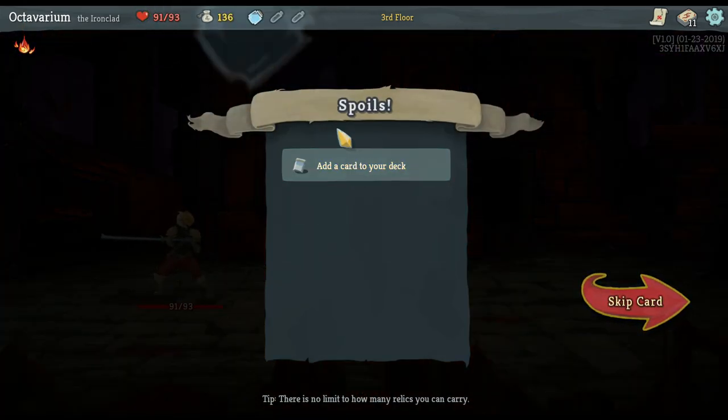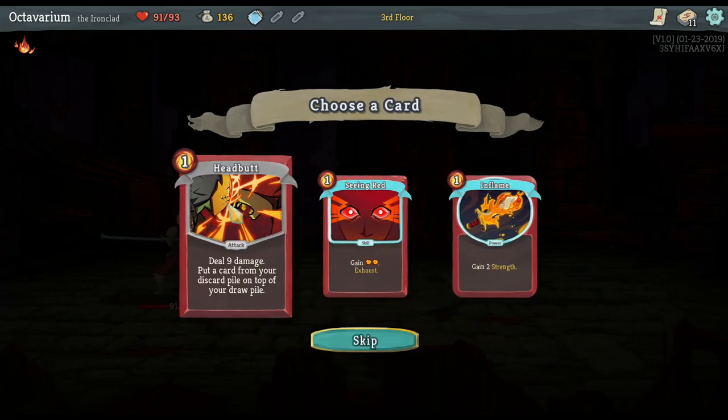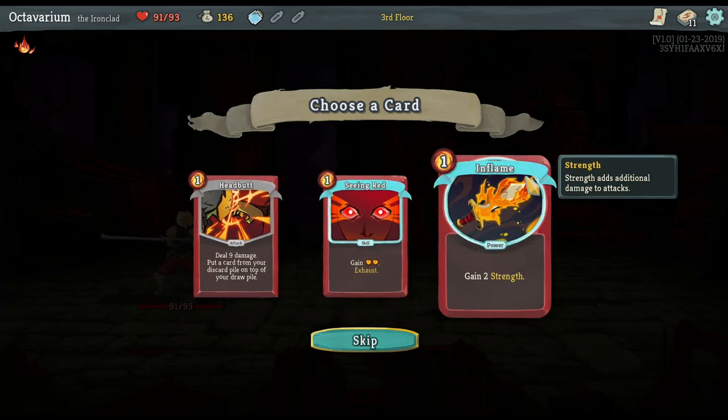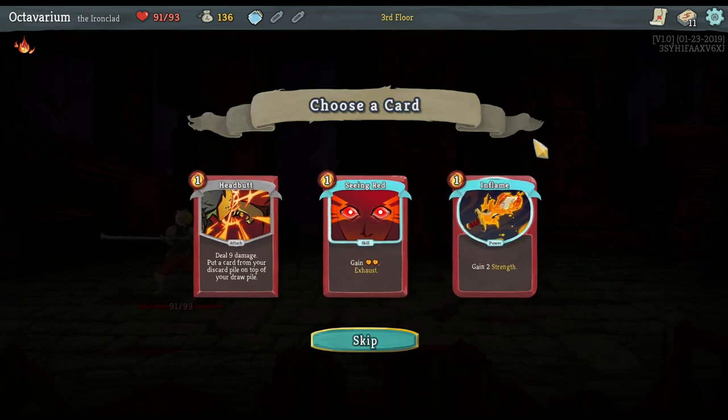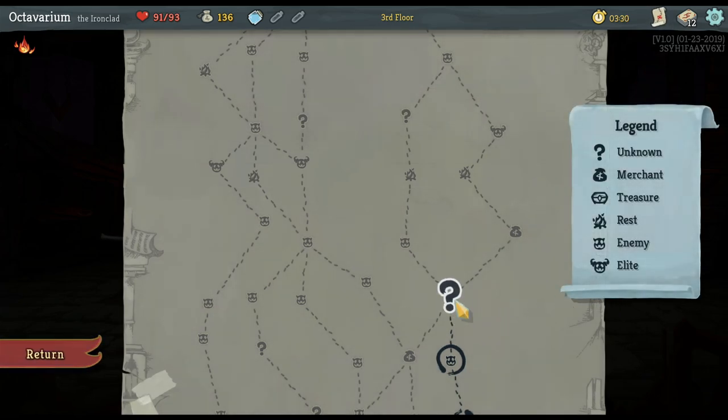I got a potion — that means I gain four Plated Armor at the end of a turn. And I'm going to take See Red as my new card, which is good for doing burst damage when necessary.